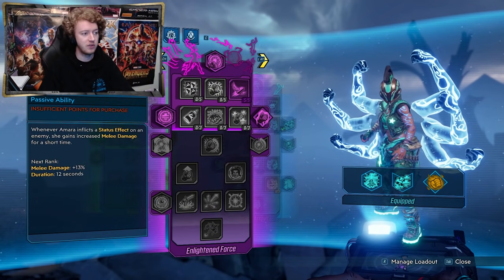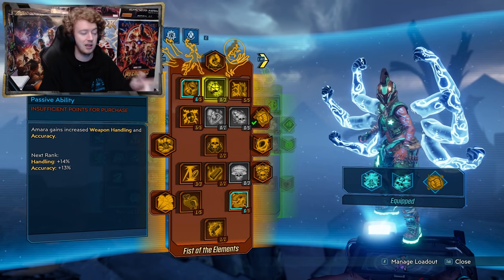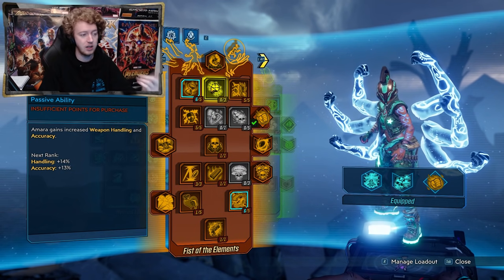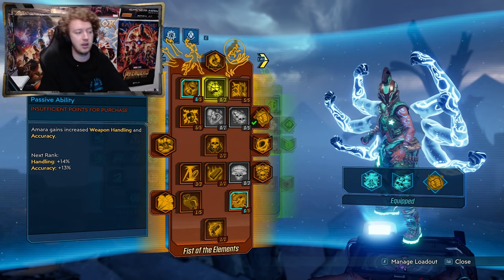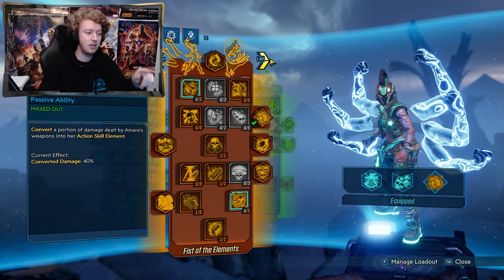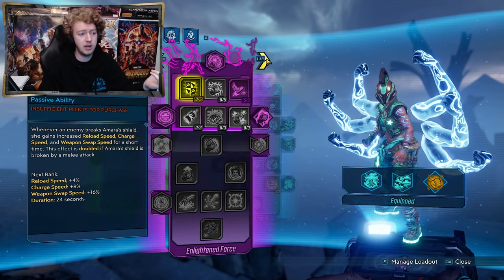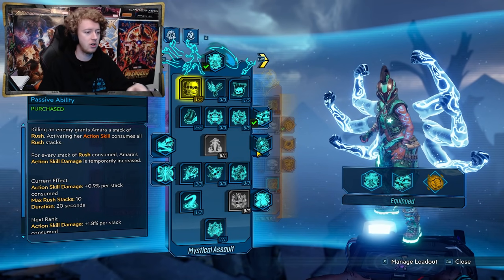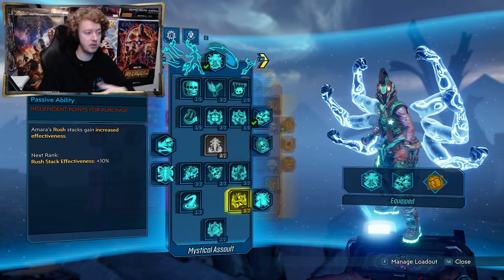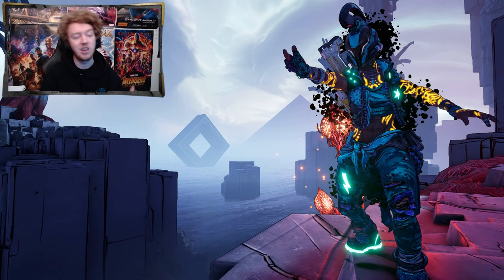If you don't have the purple tree, you can move those five points elsewhere. Three of them I'd put in Steady Hands for increased handling and accuracy — it really helps when you're going full-auto with a Hellwalker and it starts to kick back, so increased accuracy at range helps a lot. The other two points can honestly go wherever you'd like — a bit more health or regen, a bit more damage reduction. You could put two points in Awakening for some Rush stack effectiveness, but it won't make a huge difference.